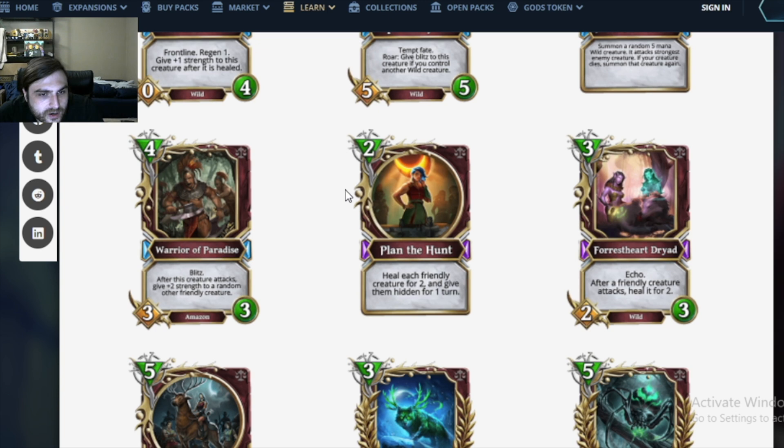Another Amazon: Warrior of Paradise. 4 mana 3/3 Amazon with Blitz. After this creature attacks, give plus 2 strength to a random other friendly creature — and it has Blitz, so it's immediate. That's probably pretty good. It strikes me as a less flashy Mordo's Daughter, and Mordo's Daughter is really good in Amazons. But this doesn't have the prerequisite of needing Amazons to work, so you can put this in any nature deck. This card seems good — one of the good nature cards so far.